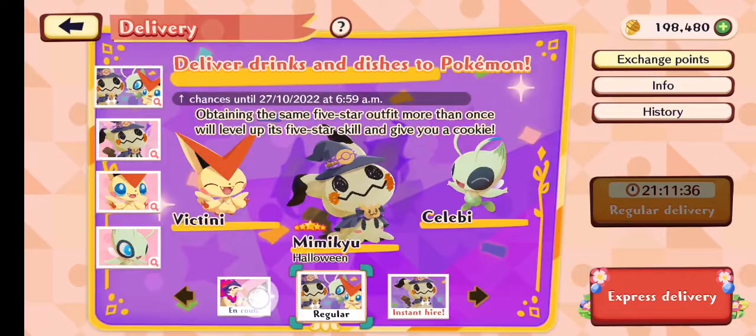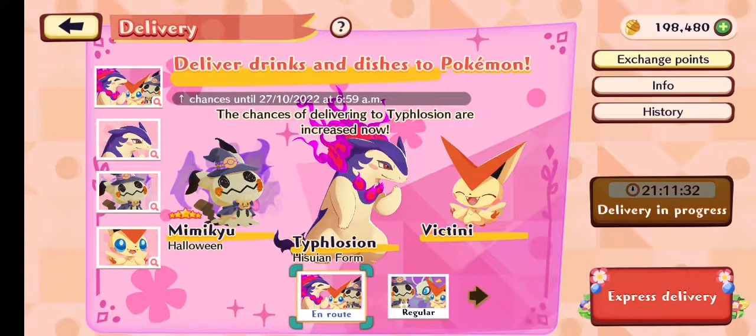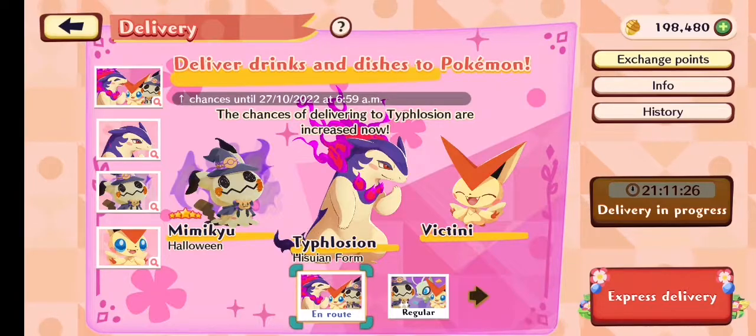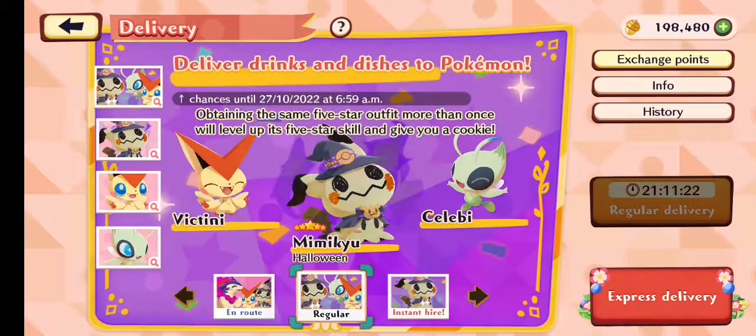And this one, same time I believe. But they're for Victini, Mimikyu, and Typhlosion. Now something you should know is that if you were to go on a delivery here on this screen, you would be going for these Pokémon, for these boosted odds.